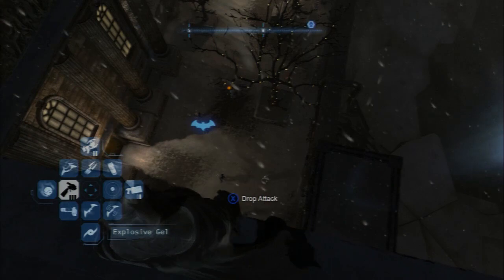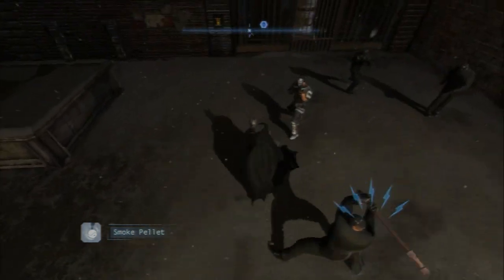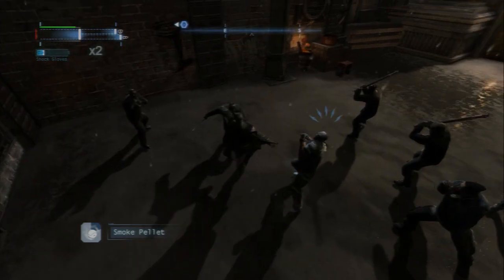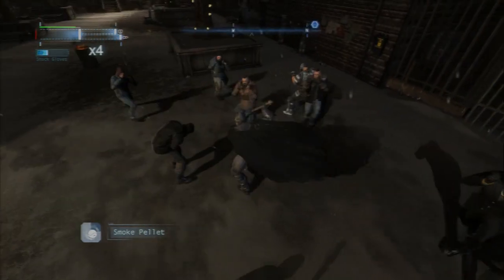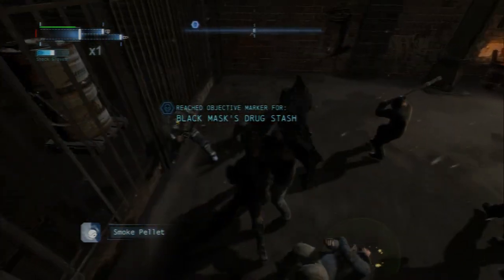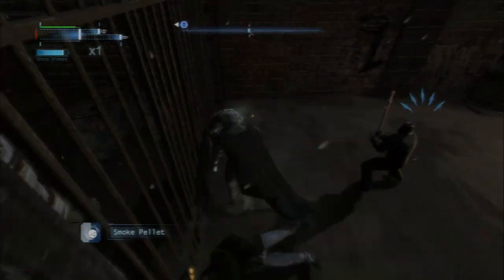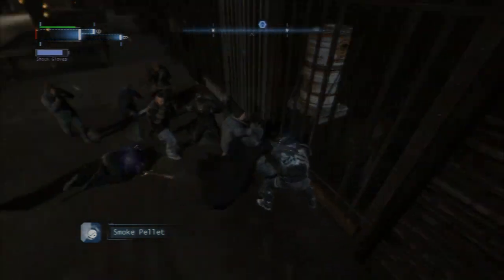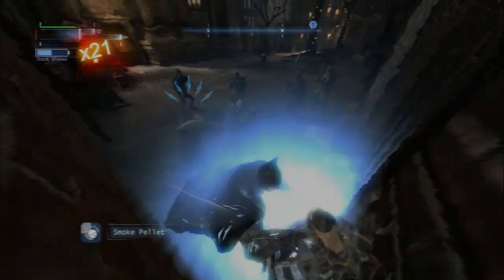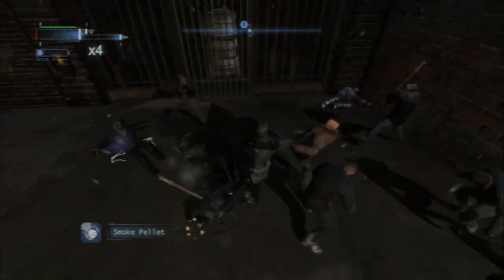I'm gonna try to use the smoke bomb - I'll spoil this for you, it does not work. They know I'm here, might as well just come down and try to beat them up. He cut me at the very beginning so I couldn't do anything about that - that's what the knives are for. There are more people at this drug location. This is really like the final one you want to go to - it uses a cryptographic sequencer, so you could go here earlier, but because of the sheer number of people it really feels like the last spot.